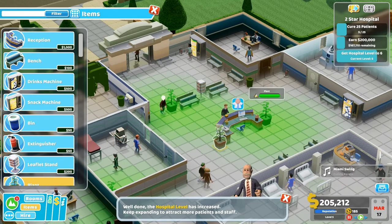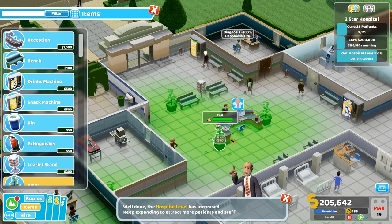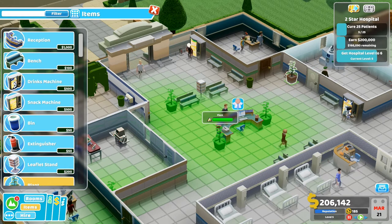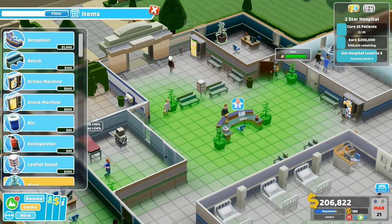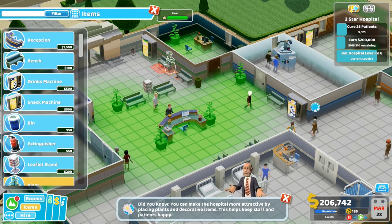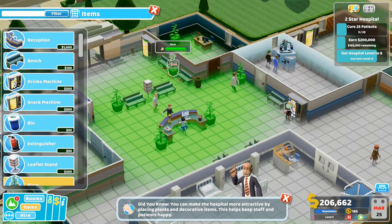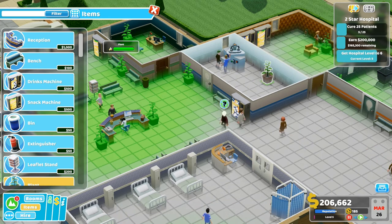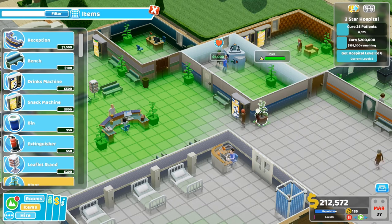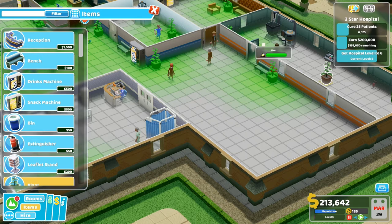We're now level five! Hospital level has increased — keep expanding to attract patients and staff. So by adding some nice things around, let's just add plants everywhere so everywhere has this green stuff because that'll be nice. They're quite big, these plants. I'd like some different plants — we probably can get different ones with our Kudos or whatever they're called. Just plants everywhere. These janitors will be busy watering these plants.